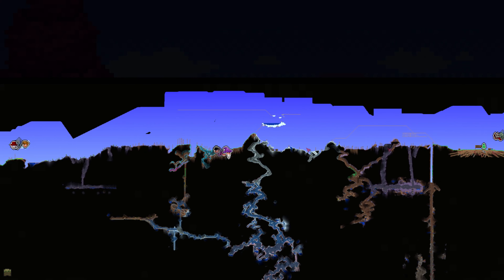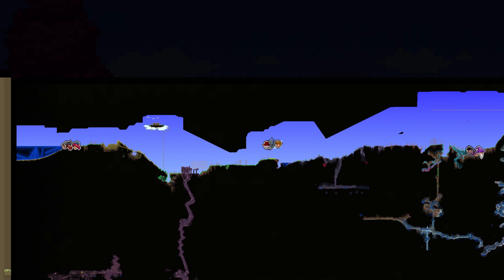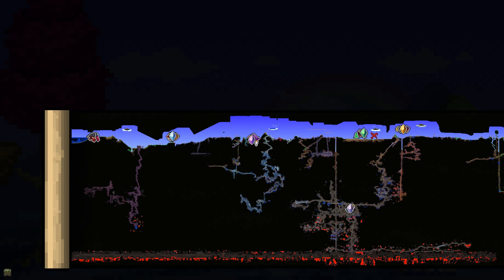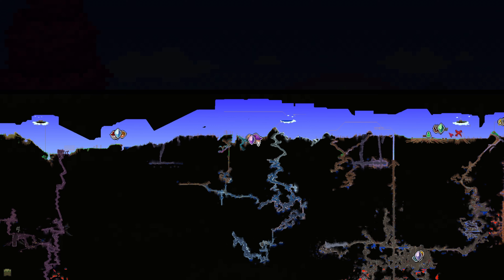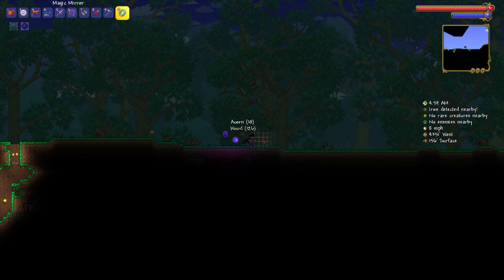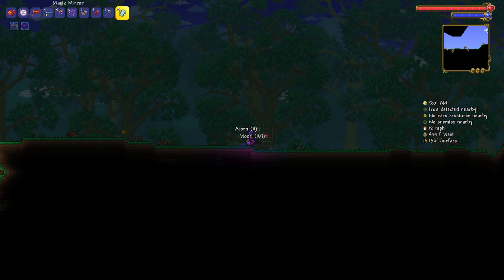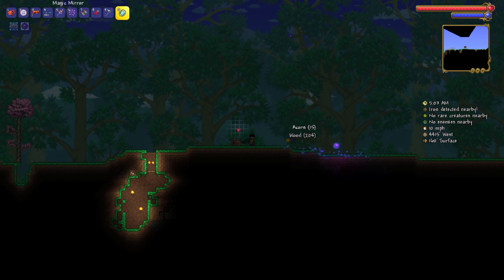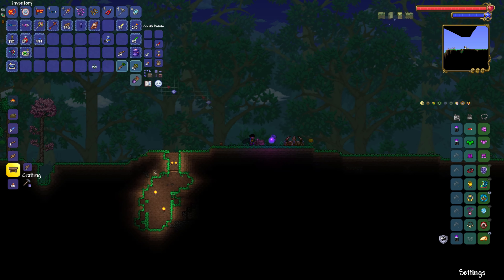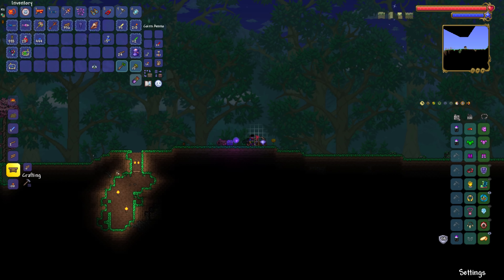I'm not sure if platforms will work, but we need a big wide-open flat area. There's not a whole lot of those left in our world that aren't corrupt. We could go over here — that'll probably be our best option. The Eternia Crystal event is sort of like a tower defense-y kind of thing, where a bunch of bad guys come out and try to murder you. And it's fun.